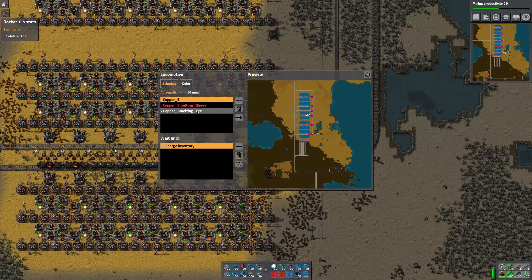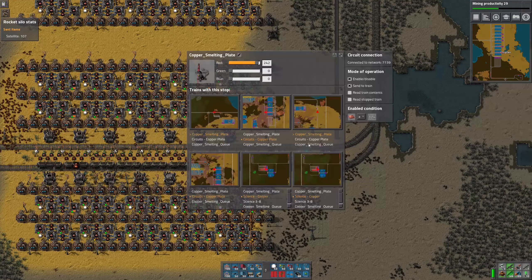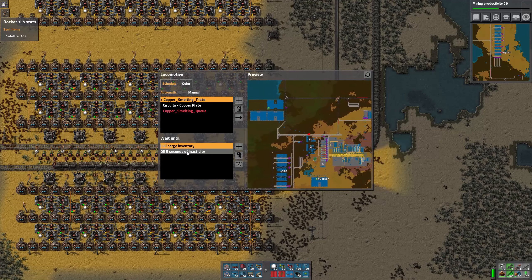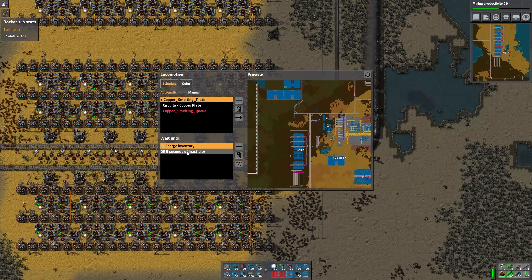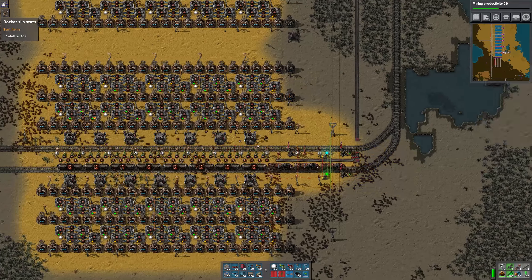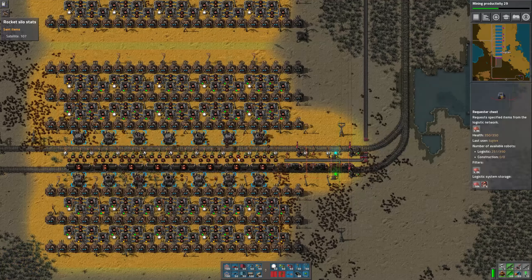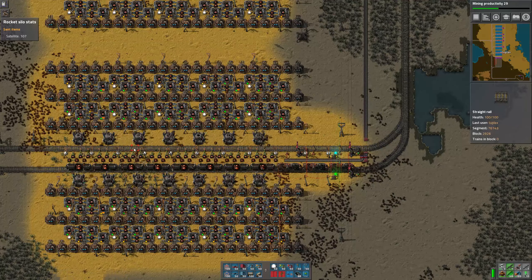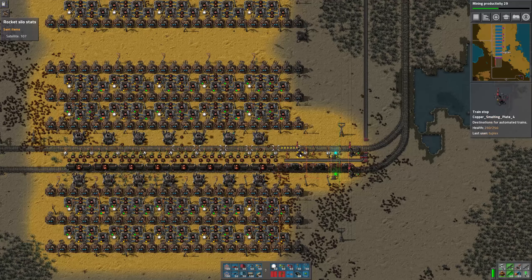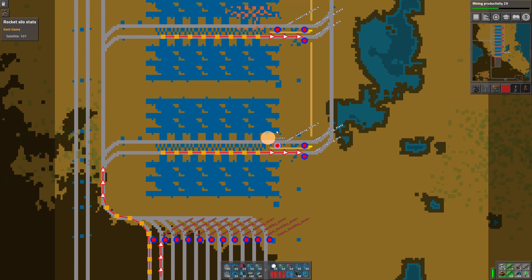The other thing I did is I added an inactivity condition on the fill-up. So if a plate train arrives and fills up halfway but runs out of ore, I don't want the train sitting there for who knows how long waiting for more ore. I'd rather just have it deliver what it's got and come back for more later. So I added an inactivity condition to all those trains.